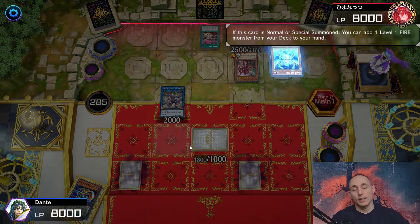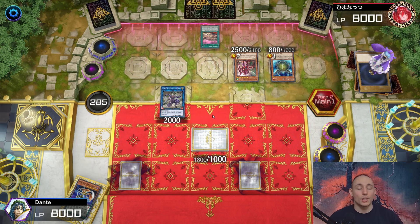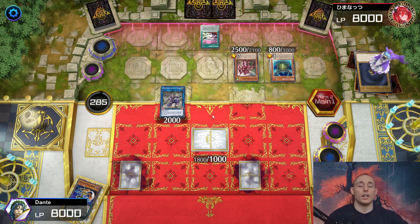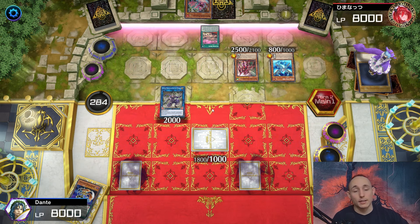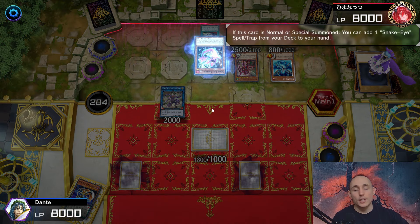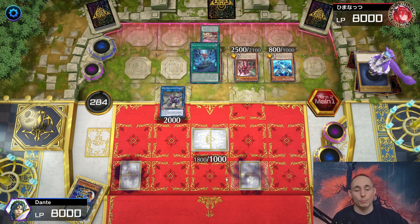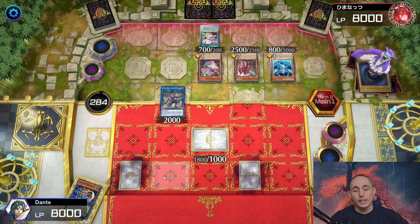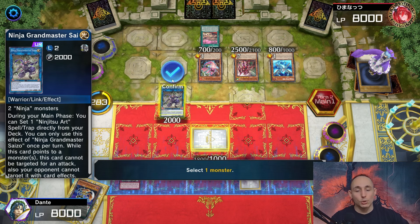He searches out Poplar, summons it, activates the effect searching out Divine Temple. Divine Temple isn't going to do that much right now - and you'll see why these two back rows are so good. Searching it out - now activating my Dancing Leaves effect, triggering Saizu on the field, special summoning from deck a copy of Geo. Geo allows me to flip face-down both of his monsters.